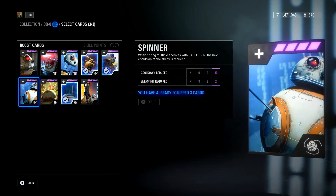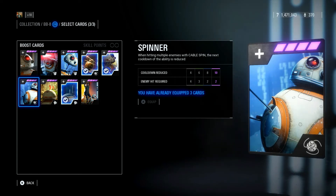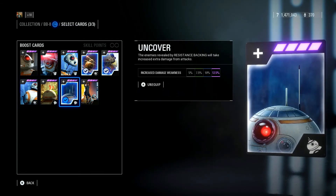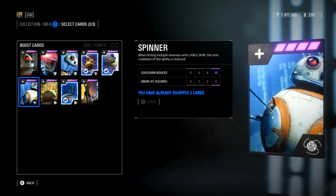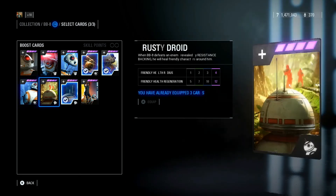Spinner: when hitting multiple enemies with cable spin, the next cooldown of the ability is reduced by 10, and every enemy hit required is only 2. If you run this card in trooper modes on a great map for BB-8, you uncover, pop your cable spin with your damage increase, and you're hitting multiple enemies — you only need to hit 2 when you are at max level with the hero.